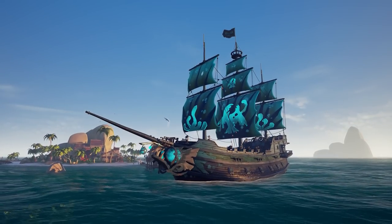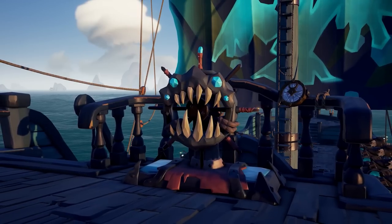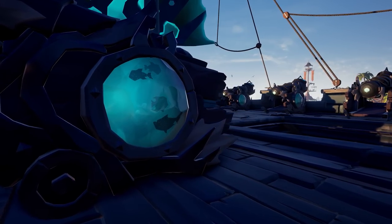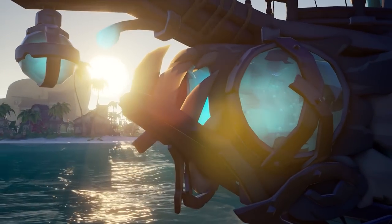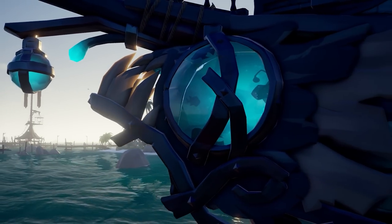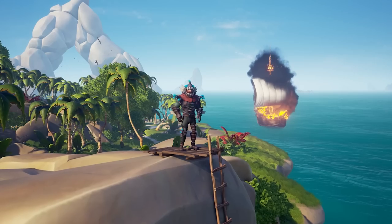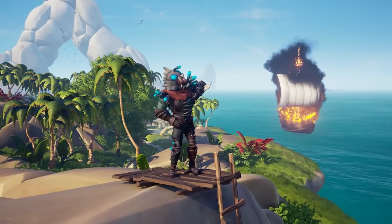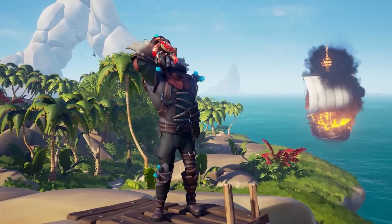Over in the Pirate Emporium, we see a lot of new things as well. We see new items, emotes, clothing, and ship cosmetics. So if you find something you fancy, get ready to spend some of your ancient coins that you have earned and/or purchased, and get to looking as fancy as you want. We even get this new costume here.